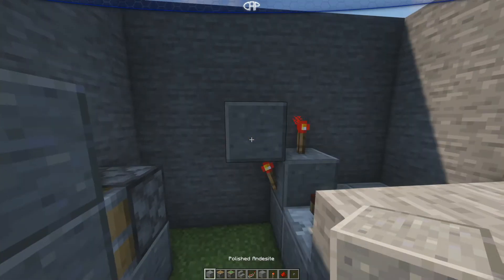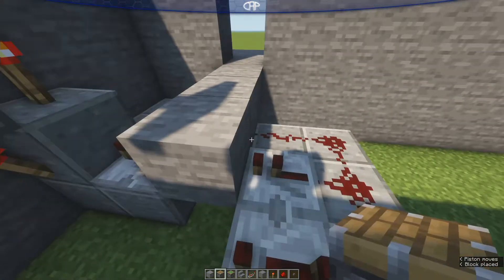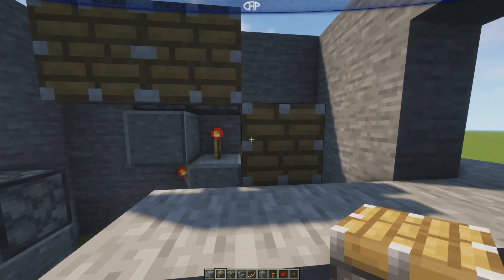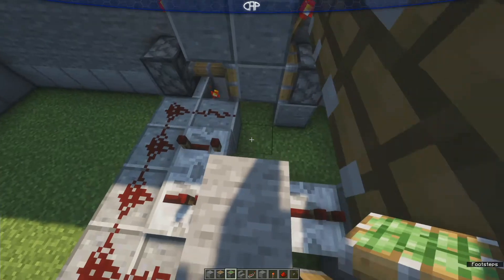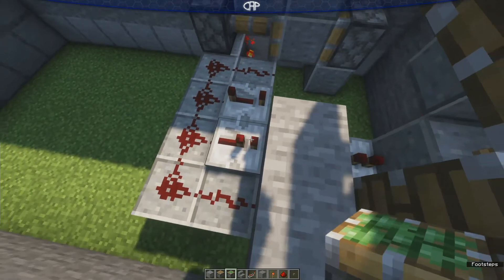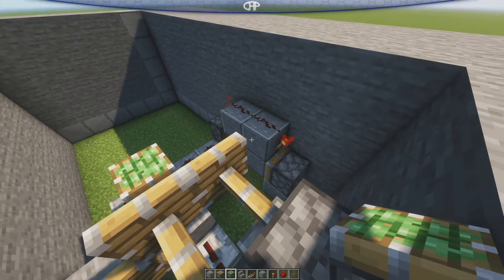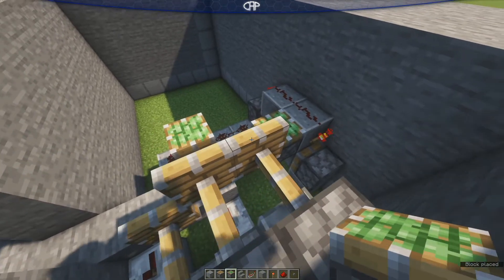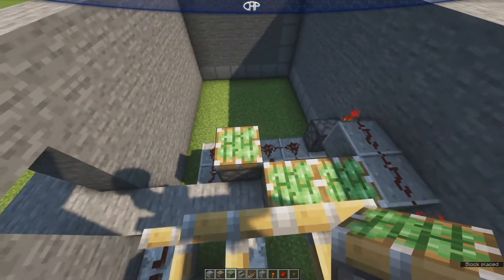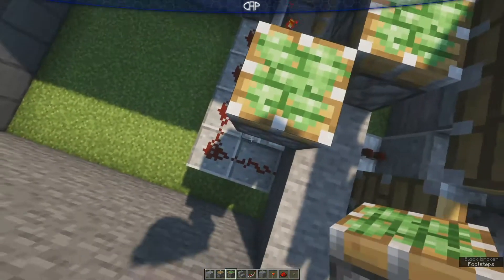Then you're gonna take your pistons and place one there, one at the side, and one down there. Now take your sticky pistons and place one there, one there, one there — so it's formed like this — and of course a fourth one right there.